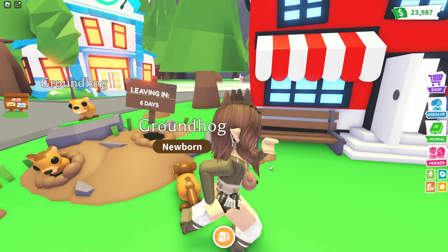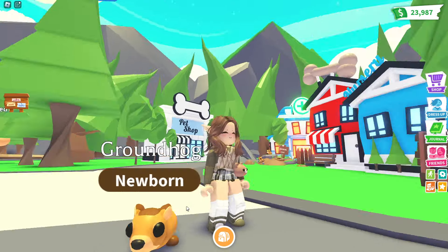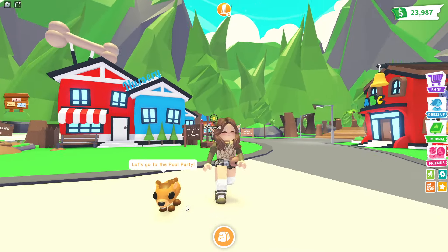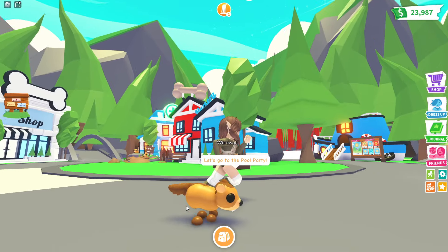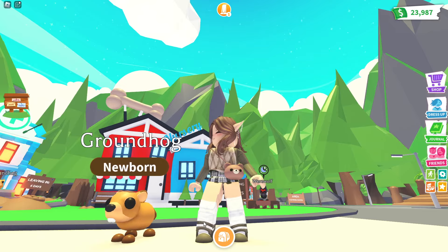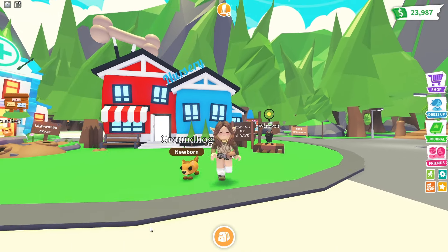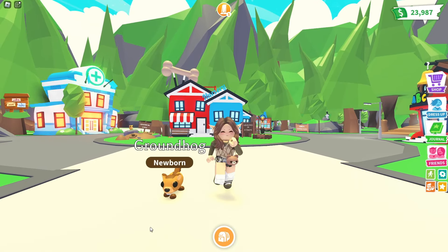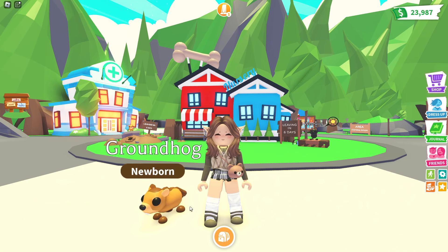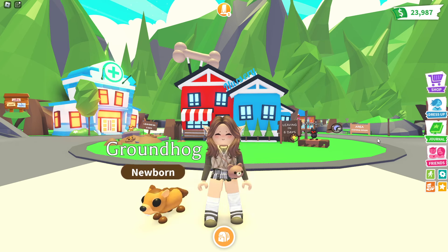There we go, we have our very own groundhog! This is the way that it moves and it actually looks super cute. I love the colors of it, I really like its tail — it kind of has quite a bushy tail at the end. Look at its teeth as well, they look so funny. And once again it has another really great running animation — Adopt Me's pet animations recently have been top game, they look really good.